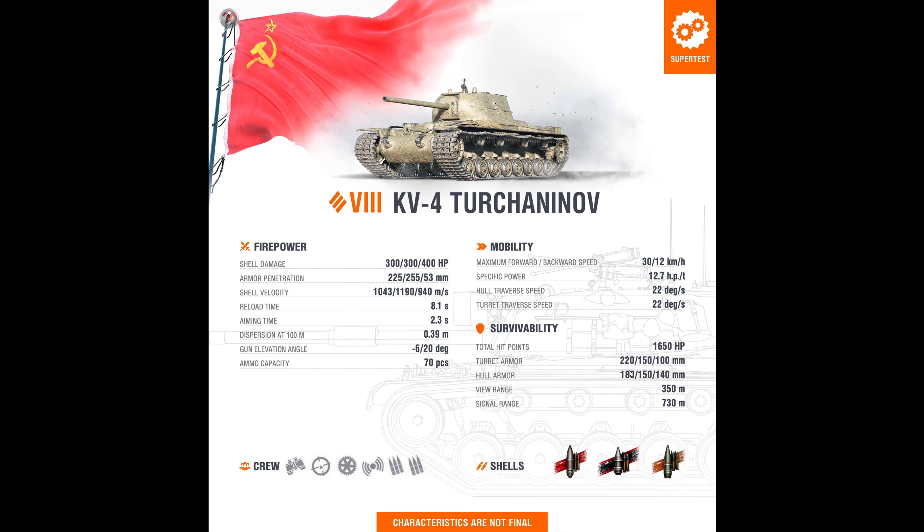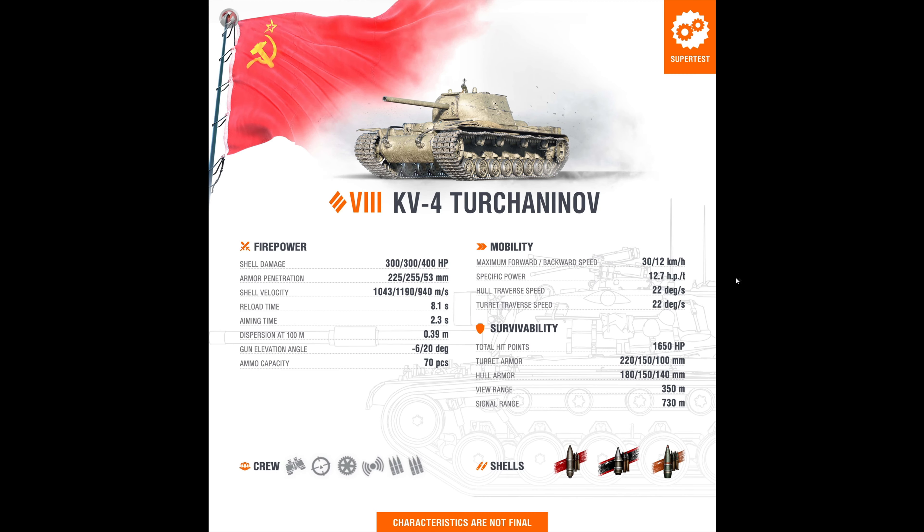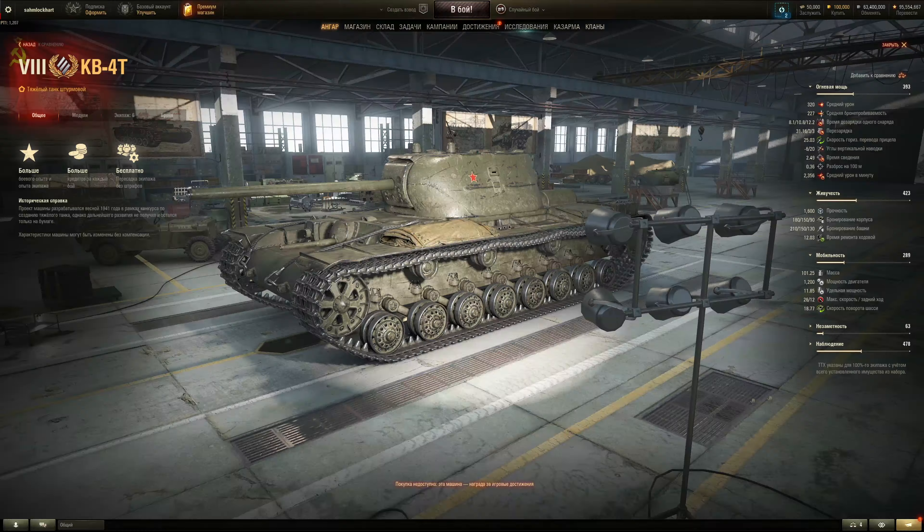Armor-wise and health-wise: 220mm at the turret front, which is about the same for all KV-4s, including the cupola. Hull armor is 180, side armor is great at 150 — so very good at side scraping, even though it's flat with no side skirts. It says 210 compared to 220, but I think it's about the same on the armor value. 1,600 health versus 1,650 — 50 more health. View range is crap — it is Russian at tier 8. Radio is standard. Camo is garbage, but then again, super heavy tank.